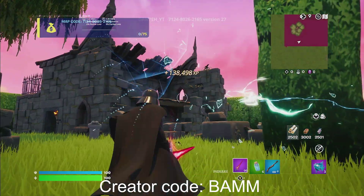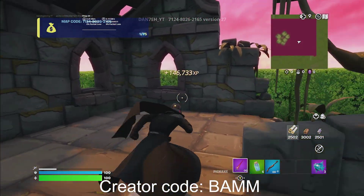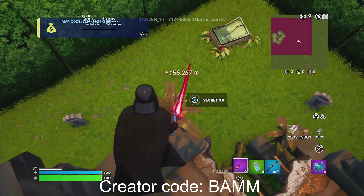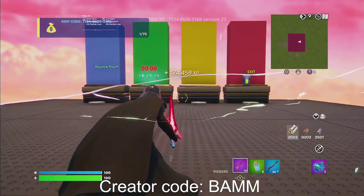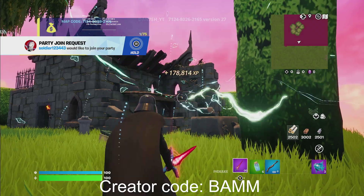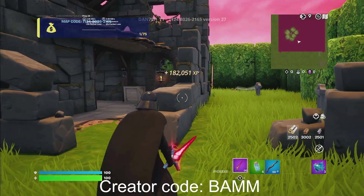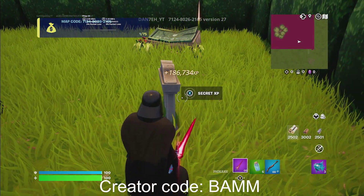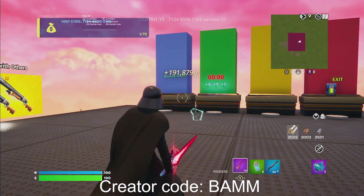Now go back in and this time we're going to go to the back. Jump over here on this thing, mantle, and jump on this thing right over here, mantle — and right on this flower will be another secret XP, go ahead and hold that. Make sure to let me know how much XP you're getting in the comments. Comment your username for the giveaway — I want to do the 1,000 V-Bucks giveaway. Then hit this tombstone right here and there will be another secret XP.